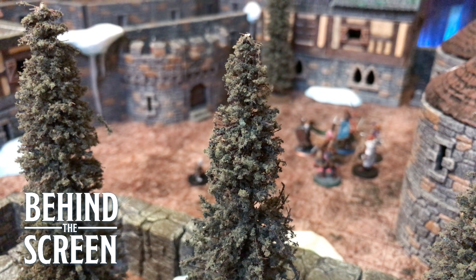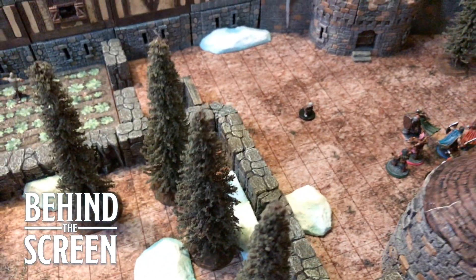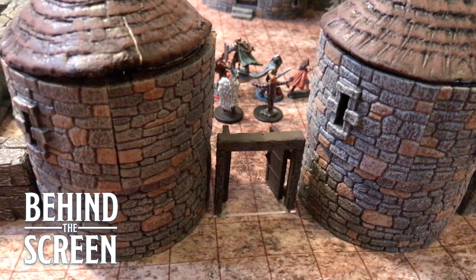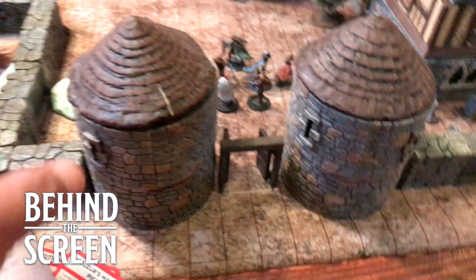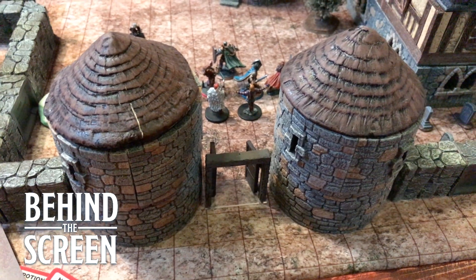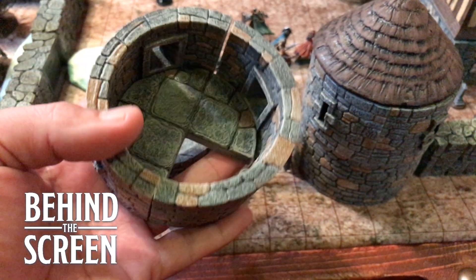Okay, starting off, this is the outer courtyard — I can't remember what they call it exactly in the book. I apologize for the shaky cam; I do not have a steady cam. This is the entrance. I have built these two towers here using Dwarven Forge pieces, but I've used roofs that Brandon — one of our players — built for some castle walls he created back in the day for Dragon's Bane.